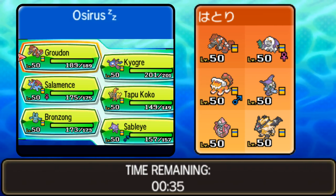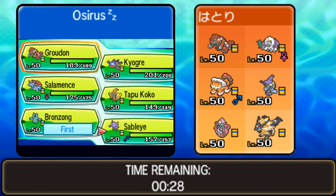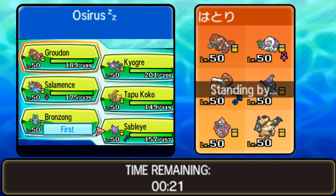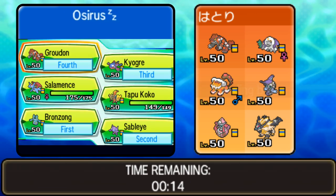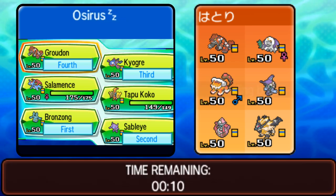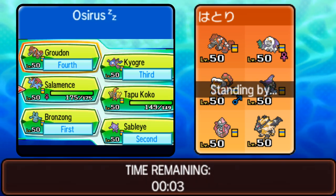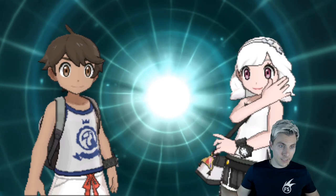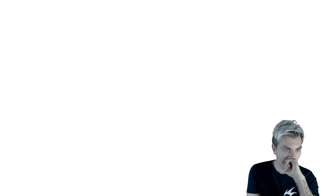Bronzong is pretty decent here — it's not really threatened by much, especially with Kyogre support against the Groudon. I'm tempted to go Bronzong, Sableye, Kyogre, and Groudon. The only problem is Kangaskhan with Instruct alongside that Groudon could be a pain. Salamence could be the better option here, but let's go with these four and see how we get on.